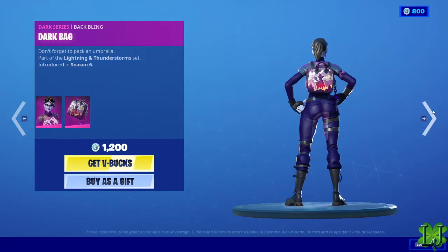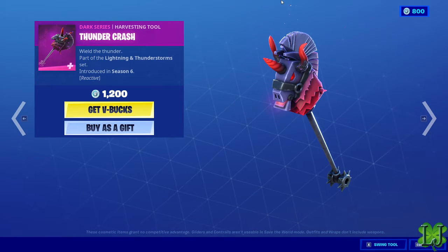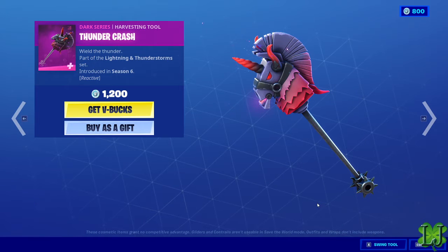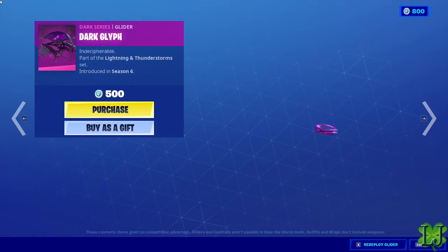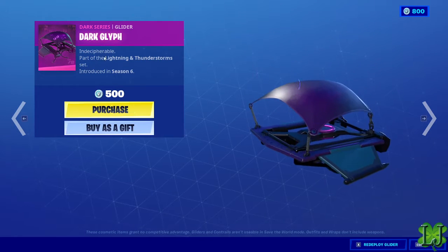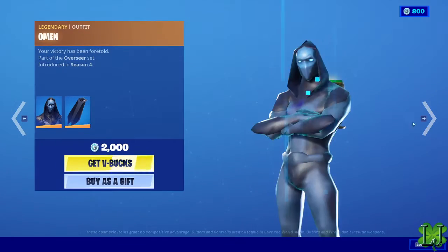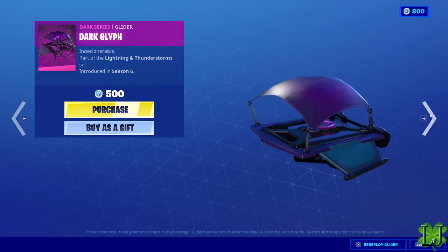Thunder Crash — you can see that in Fortnite, all night, midnight, bedtime, four night. We got Dark Glyph, whatever that is supposed to be called, for the Dark Series — Kevin the Cube.